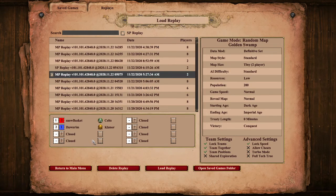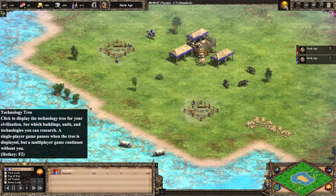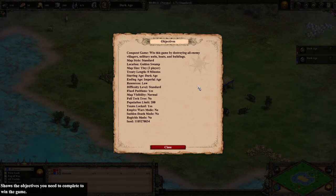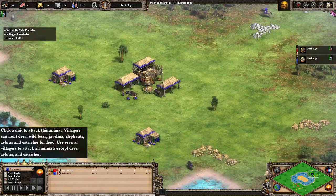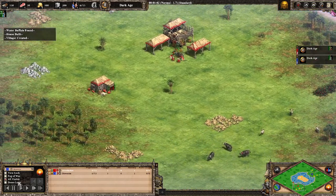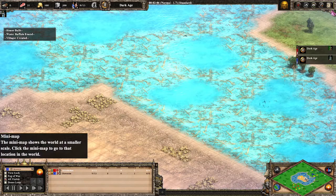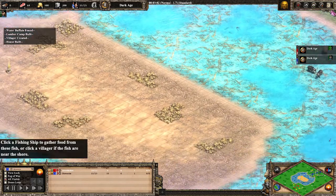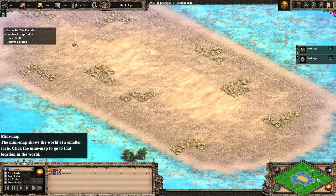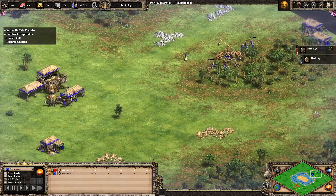Here we have Snowbasket as Celts versus me as Khmer, and this is on Golden Swamp. This is an interesting map — as you can see there's a lake in the middle with fish and small ponds you can walk across. In the middle there's an island with lots of gold, so it's kind of a gold rush surrounded by fish. No hill in the middle, just flat ground.